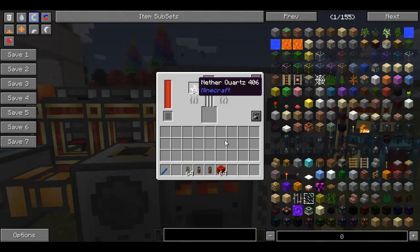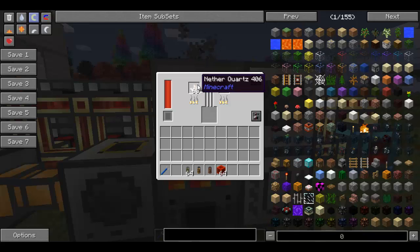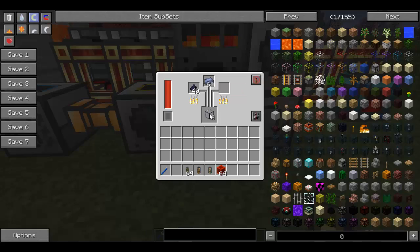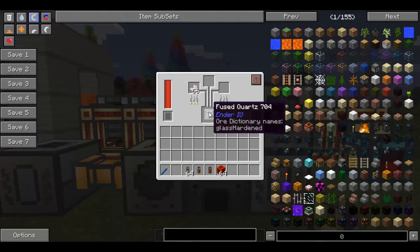The alternative is to use just nether quartz, which are a lot harder to come by unless you have a quarry in the nether or something along those lines. But ultimately they make a similar product — you get the hardened glass here, and when this one's done you'll get a fused quartz.